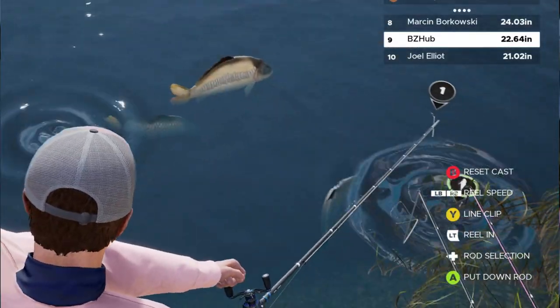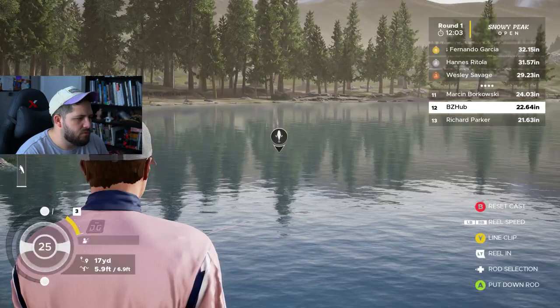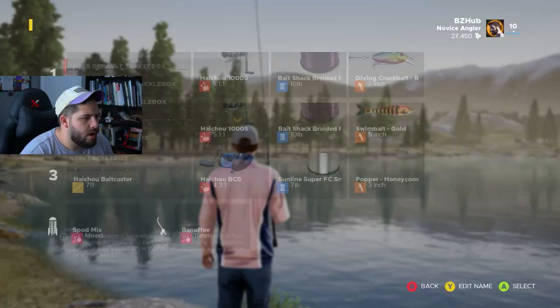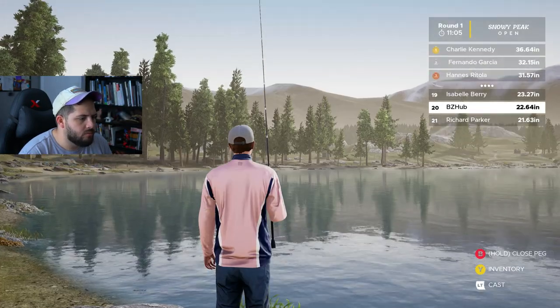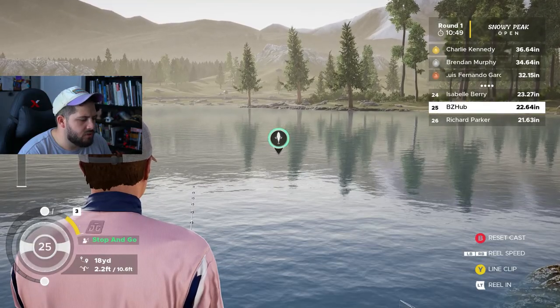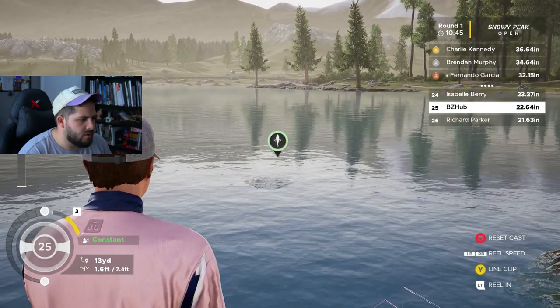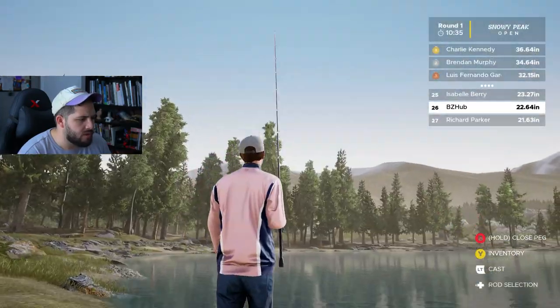I just foul hooked this carp here. Look at that mirror carp. None of this is working. I'm trying to get a stop-and-go. I want to try a rattle trap. Yeah, baby! Gizzard shad rattle trap — I'm feeling good about this. What I like about this gizzard shad rattle trap is that it stays at a pretty good depth, versus just going straight to the bottom and staying at the bottom.